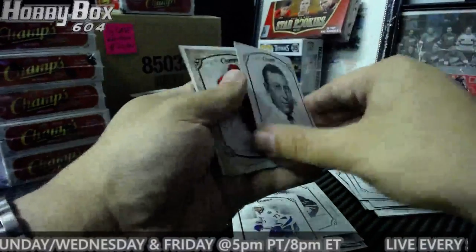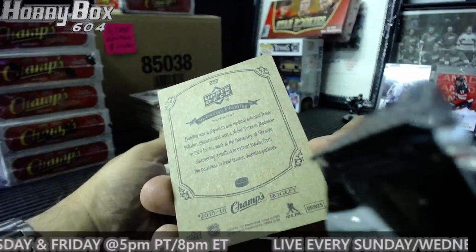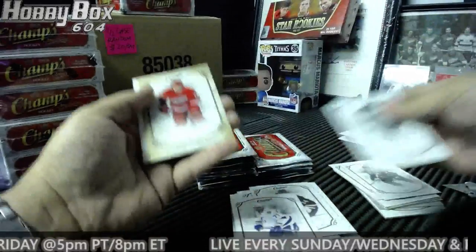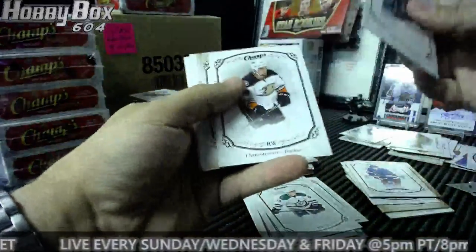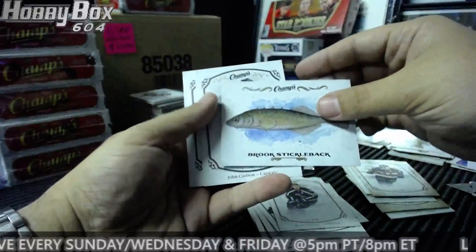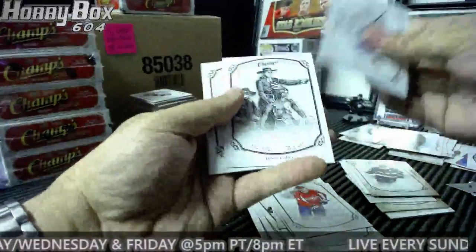Sir Frederick Banting — he was a physician and medical scientist from Ontario who won a Nobel Prize in Medicine in 1923 for his work at the University of Toronto. Wow, it's just cool to read the back of these cards. Brad Richards gold for the Red Wings and a Brady Skjei rookie for the Rangers. Chris Neil for the Senators and a brook stickleback fish. Louise Jolliet — French-Canadian explorer — I want to read these later, I actually like the history on the back.